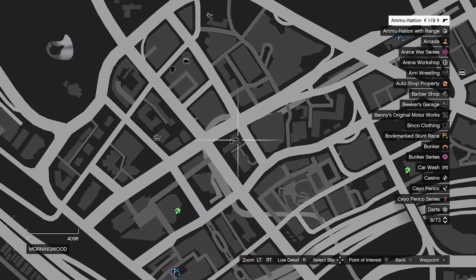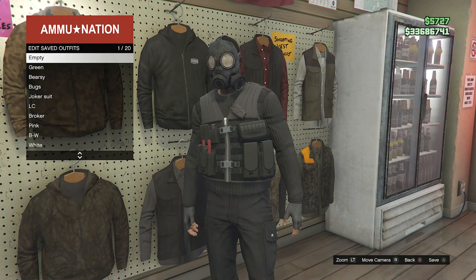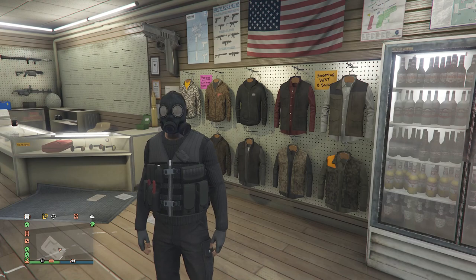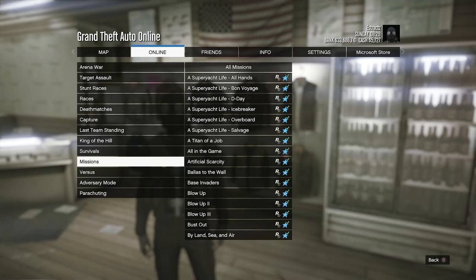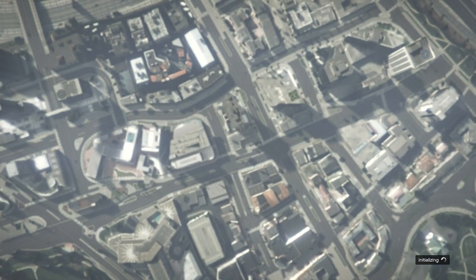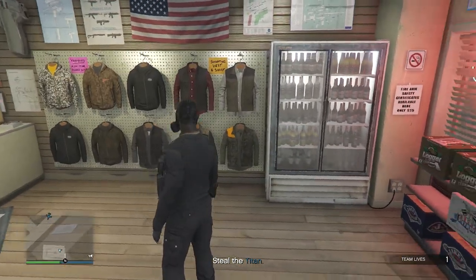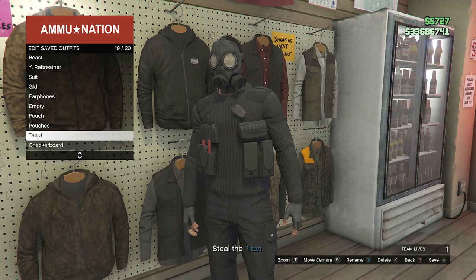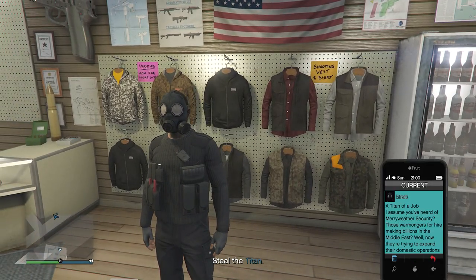Once the outfit looks right, head to the gun store. Walk to the clothing section, hit right on the D-pad, go to edit saved outfits, and save the outfit once again on any slot. Now start the mission called A Titan of a Job: hit pause, go to online, jobs, play jobs, Rockstar created, missions, and find A Titan of a Job. When you load into the mission, you'll see the pouches are glitched and the vest underneath is gone — this is what the outfit should look like. Save this outfit again, then pull up your phone and leave the job.